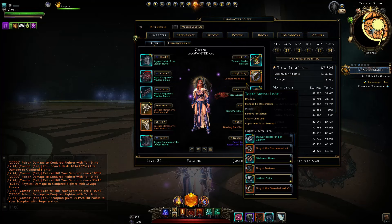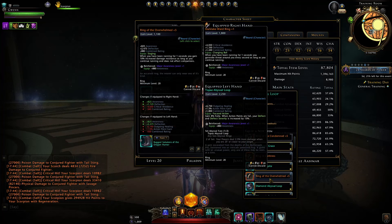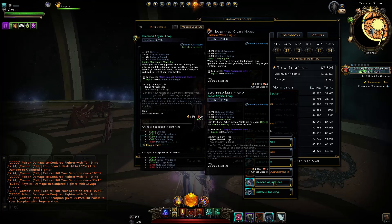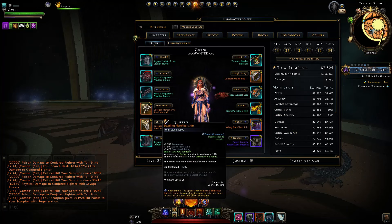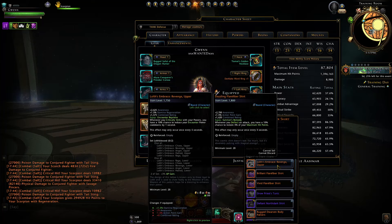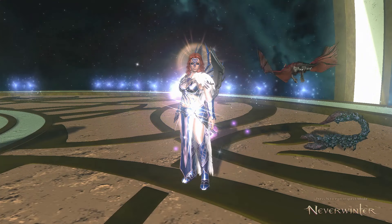For rings, I highly recommend one with a Charging Bull bonus — the newest one at high style level comes from master crafting, but there are alternatives: the Ring of Celerity with Charging Bull from the auction house, or the Ring of the Condemned from your war parties in Avernus in plus four or plus five versions. For our other ring, the Topaz Ring from Master Demon Web Pits with Deflect and Deflect Severity. Alternative rings include Illustrious Grace to support the team, Ring of Darkness, Lothian Spite for incoming healing, Ring of the Overwhelmed, or the Diamond Abyssal Loop for the Manticore Bite bonus. For shirt and pants, use the new ones mainly for the stats and item level.